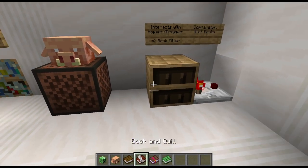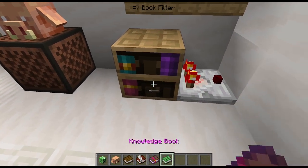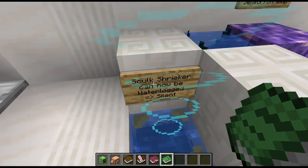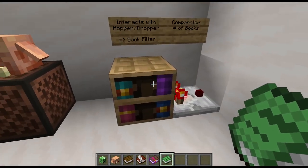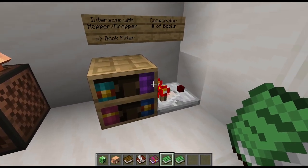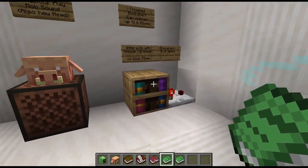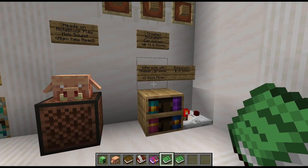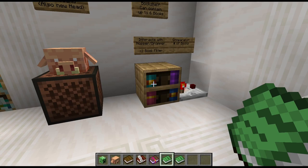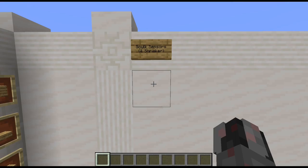Furthermore, we now have a so-called chiseled bookshelf which allows you to actually interact with it and store books. That works for a multitude of book types: you can use normal books, book and quill, enchanted books, and also knowledge books which are only really available through commands. The chiseled bookshelf interacts with wherever you're clicking on it, and it will also interact with a comparator — you get a signal strength corresponding to how many books you have in there. It also interacts with hoppers and droppers, so it could be used as a kind of book filter to pull books out of a stream.